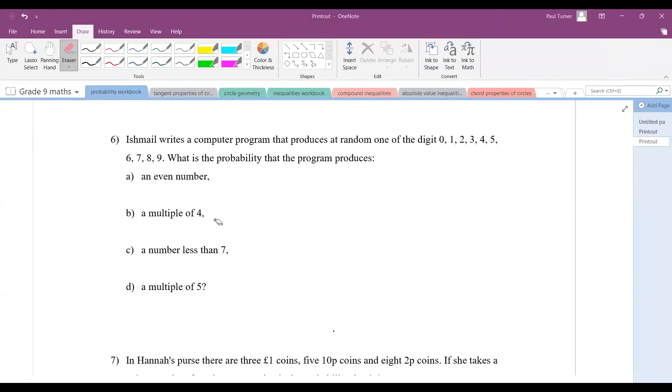In question six, Ishmael writes a computer program that produces at random one of the digits zero through nine. What is the probability that the program produces an even number? First, how many numbers are there from zero to nine? There are ten numbers in total. The even numbers in this case are zero, two, four, six, and eight — five even numbers out of ten total, which gives a half. So there's a 50% chance of an even number, including zero as even.